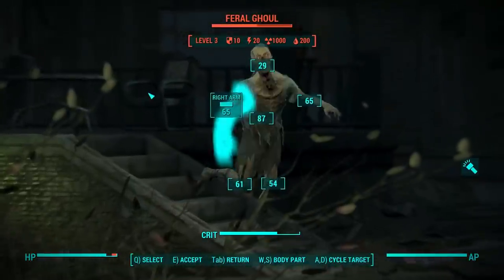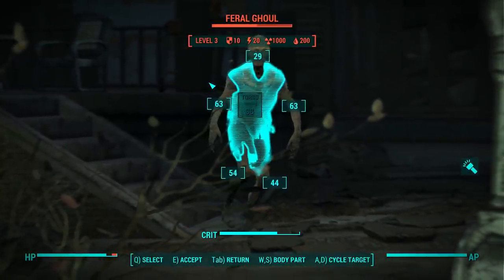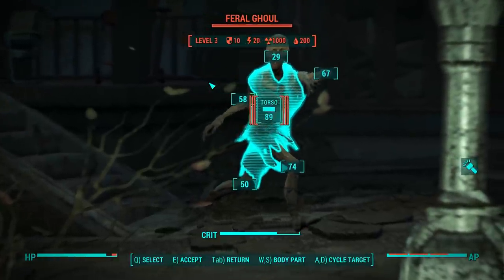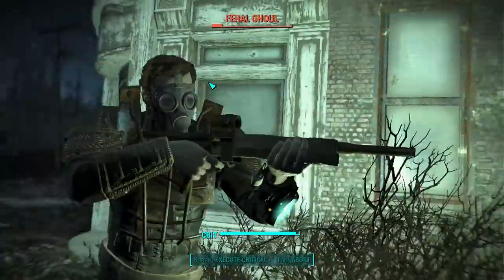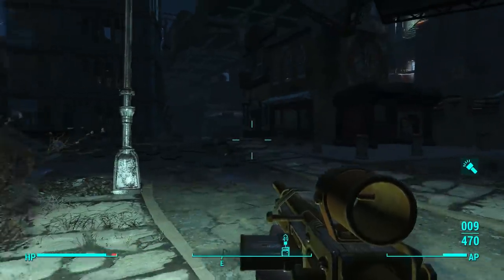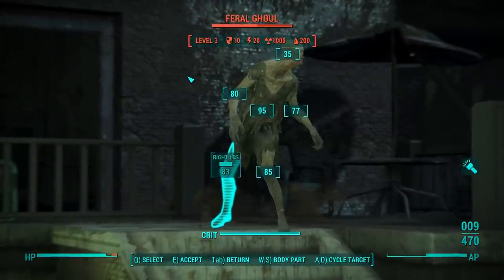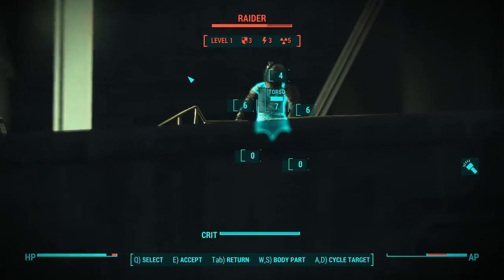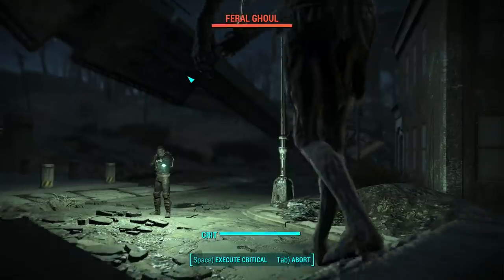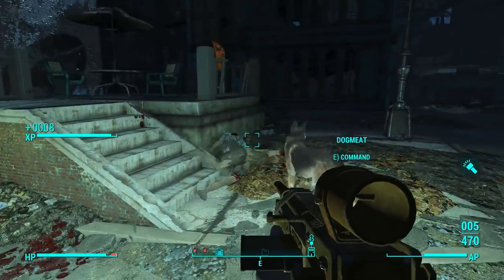Oh, here we go. Head's a little hard to hit unless we let him get closer. We can switch body parts with A and S. It's still not that great, let's just go for body shots. Let's shoot him in the leg once — oh, I didn't even see him. Blew his arm off though. Finish him, Dogmeat! So this is the Lexington I was expecting — full of ghouls.